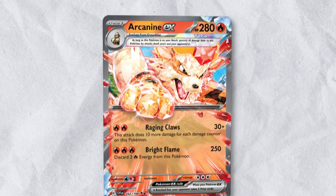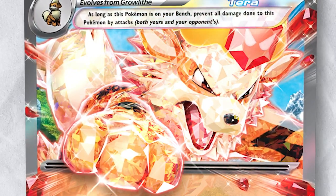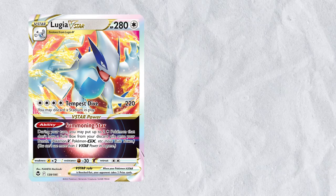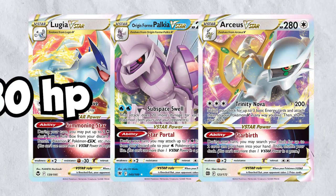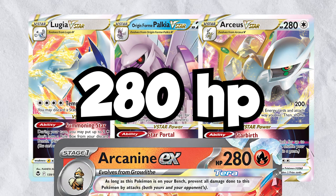The brand new Terastalized Arcanine EX is a breathtaking Pokemon card, but today will be focused on its gameplay attributes. Arcanine EX has 280 HP, and it only has to evolve once from Growlithe. Some of the best cards from recent sets — Lugia V-Star, Palkia V-Star, and Arceus V-Star — all had 280 HP. So we can assume that at the bare minimum, Arcanine EX's HP is at least decent.